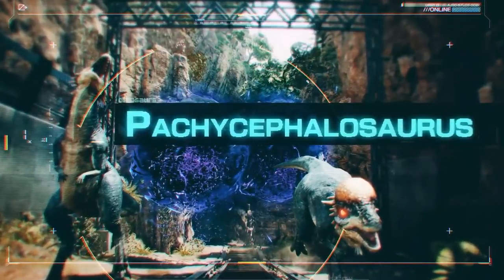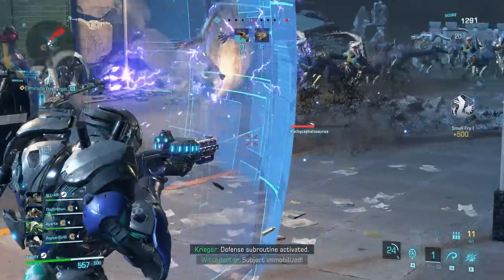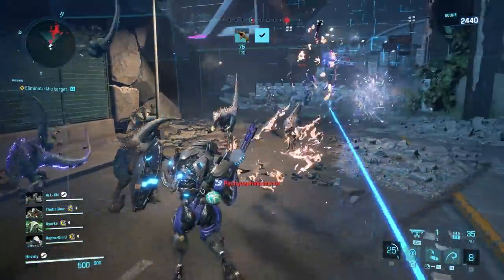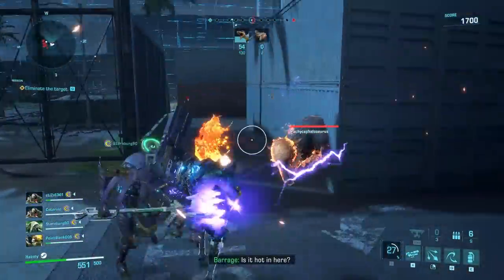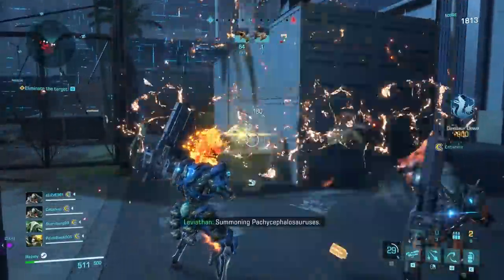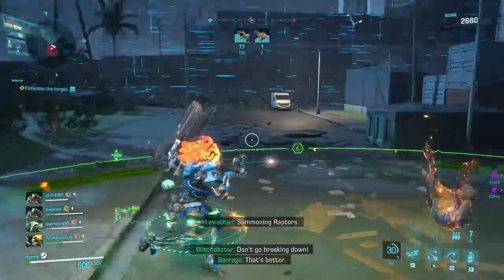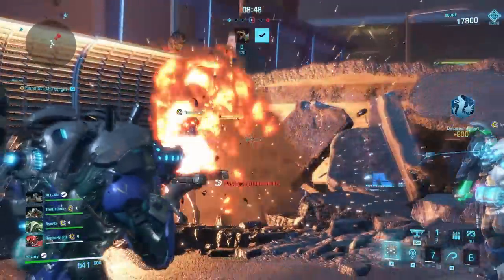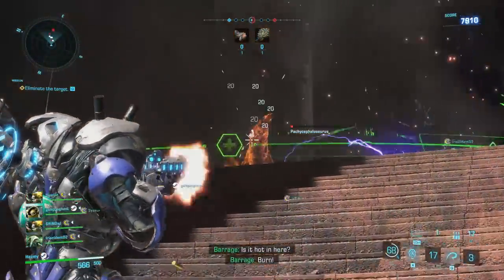Next, the Pachycephalosaurus. These cute dudes are still a mystery to me — they like to ram their heads into you and knock you off the maps. Their head is actually the strongest part of their body, so definitely not a weak spot. This is the only dinosaur type I could not find a weak spot for, and I believe they don't actually have one. There are rumors of people knocking them down and finding a weak spot, but I've never seen it. They have a low health pool so they usually die before anything special would happen.